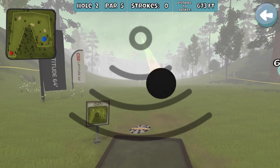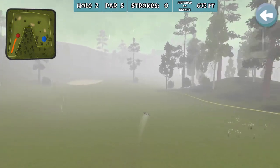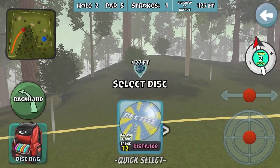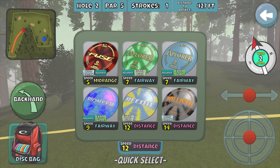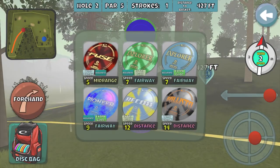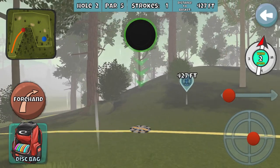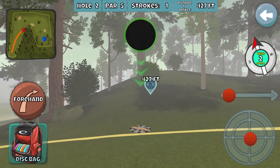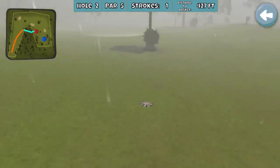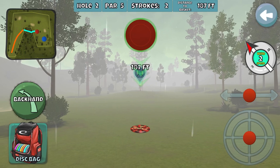Almost right off the first hole our streak almost ended. I guess I'm gonna go forehand ballista, which is what I usually do — put some anhyzer on it. Not a bad drive but this hill is going to be tough to work around. Got the pioneer in my hand but maybe I'll go ballista forehand and try to get lucky. It skipped — yikes, yikes, yikes. That was not good; would have liked to start off with an eagle on this one.